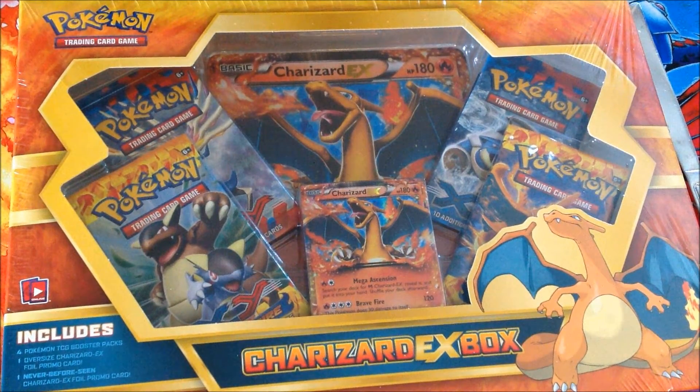Alright, let me get the code card out of here. We have Ledyba, Lillipup, Froakie, Sandile, Diglett, our reverse foil this time is Phantump. We also have a Normal Rare Rhydon, a Whirlipede, Team Flare Grunt, and a Ledian — with Ledyba, just in case I forgot to mention him.